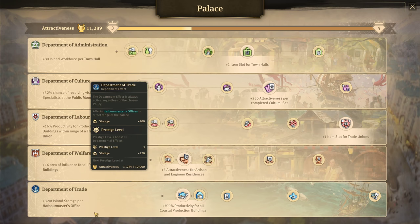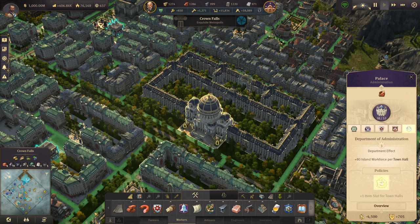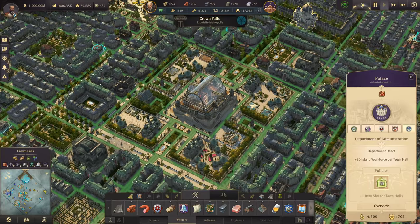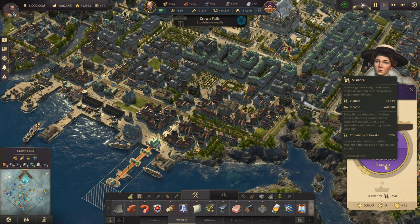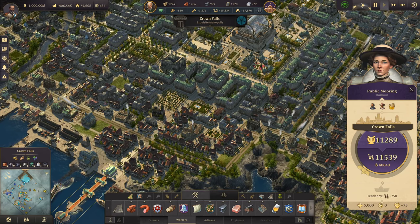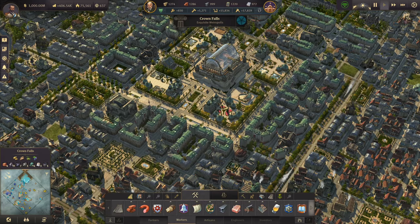All of these bonuses increase every prestige level. The highest I've seen someone reach is prestige level 28, and the bonuses were absolutely absurd. Attractiveness is such a huge asset to your game — dedicate your largest island, whether Crown Falls or an Old World island, to getting as much attractiveness as possible to bring in money. With 11,000 attractiveness I'm making 40,000 income from my public mooring. It's absolutely obscene — a great way to make money. The palace boosts are amazing with high attractiveness, so definitely think about doing that.